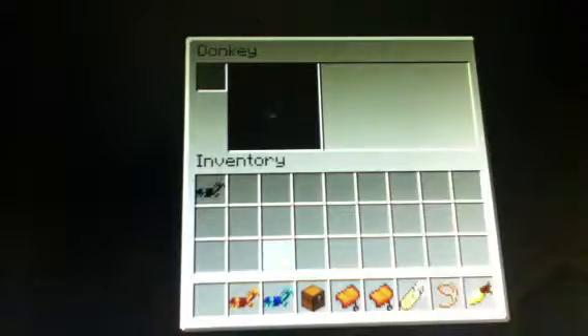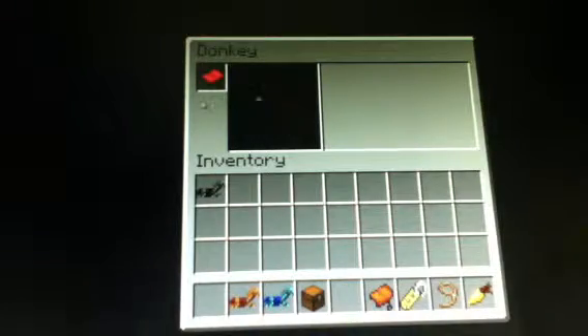Let's do the mule first. It takes a while to tame. When you're on it, whatever your inventory button is, click it — mine is E. Donkeys can only have saddles on them.